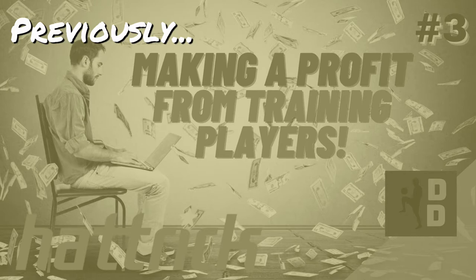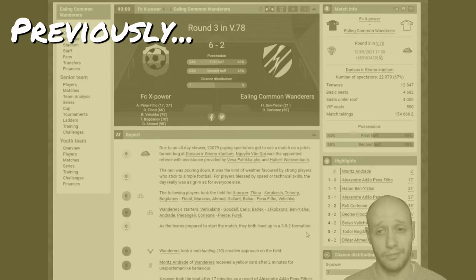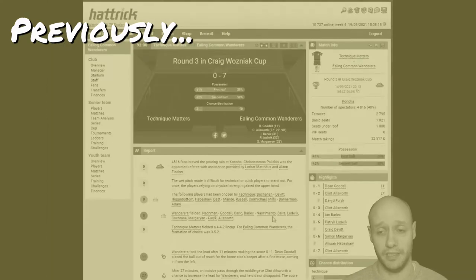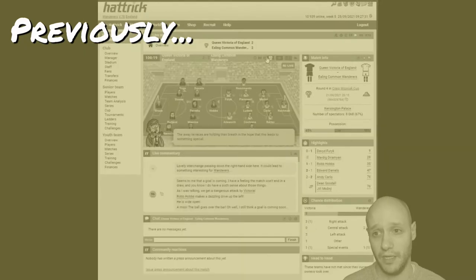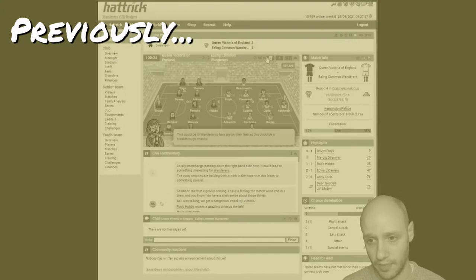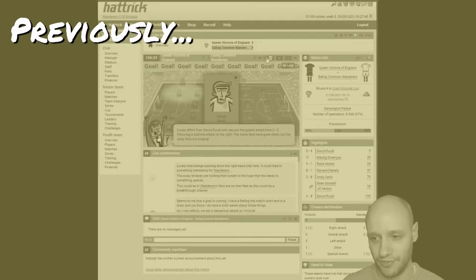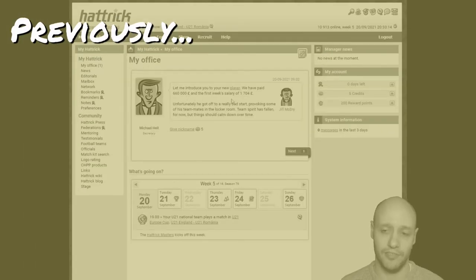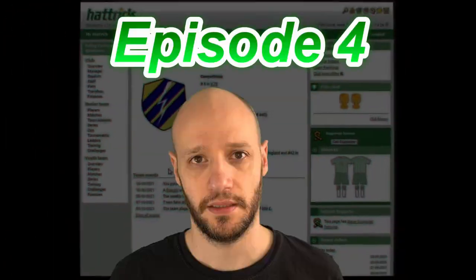Previously on Hattrick Manager, we played a few league games where we beat Botteam 6-0, then lost 6-2 against Ethics Power, and won against Karangu 4-0. We moved into a cup run: round 2 beat Botteam, round 3 we won 7-0. Then in round 4 we beat Queen Victoria of England in extra time in the 100th minute. We went on to round 5 and lost 6-5 — what a game. We also made some profit by selling players and buying new ones.